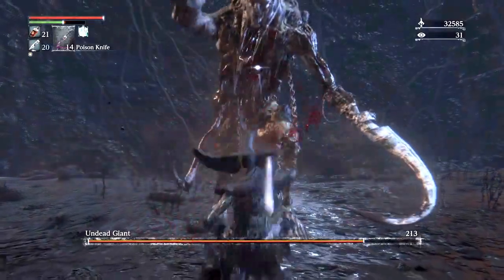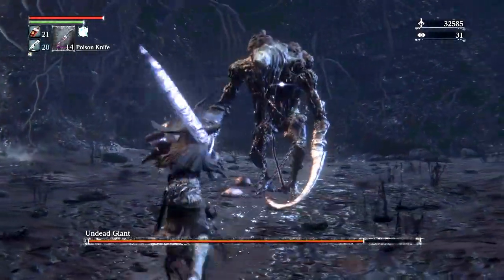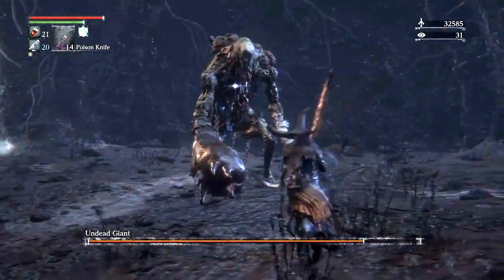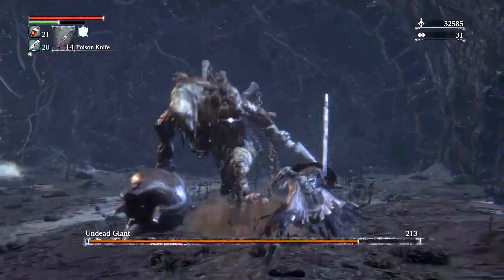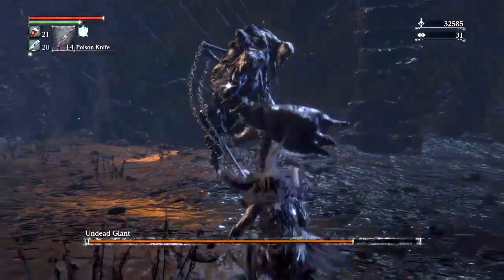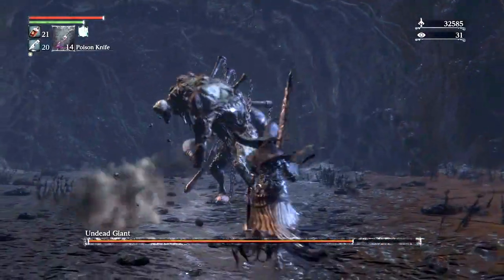Now the thing about this boss is that behind his right leg there is a sack. I'm not going to ask what it's filled with, but I assume something disgusting. That's besides the point — when you pop that bubble he basically loses one-third of his health. Now many videos out there will tell you to hit that right away, and I advise against that mostly because many bosses in Bloodborne have phases depending on their health, and this boss is one of them.